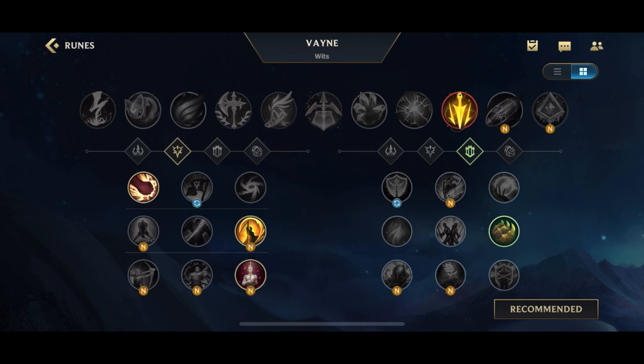For the secondary rune, I think the most standard option is going to be Bone Plating. Bone Plating is still very strong — it helps you out a lot in lane and also helps you block combo damage later on in the game. Every ADC does have some specialized secondary runes they can take, but I'm going to go over the more standardized ones. Perseverance gives you increased defense when you get hit by CC, which is very useful against high CC comps when it's literally impossible to avoid the CC.